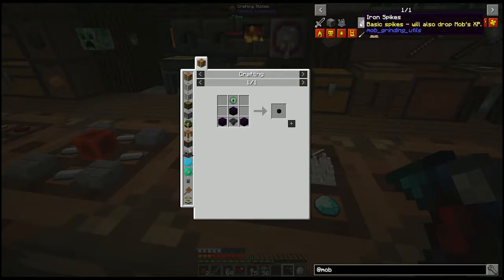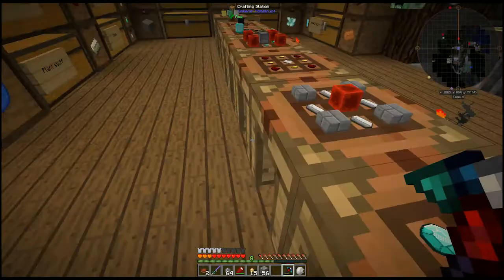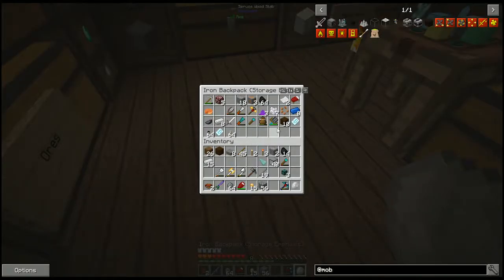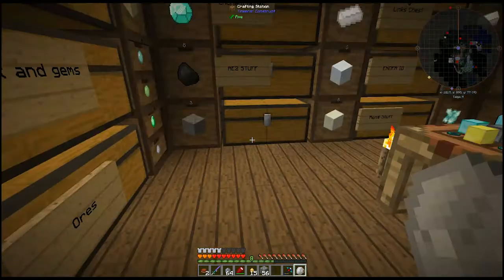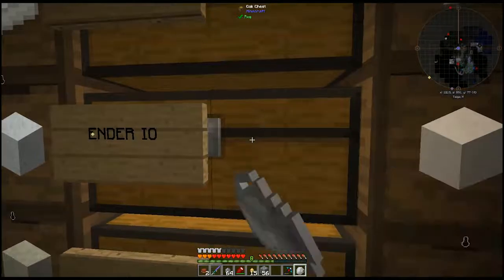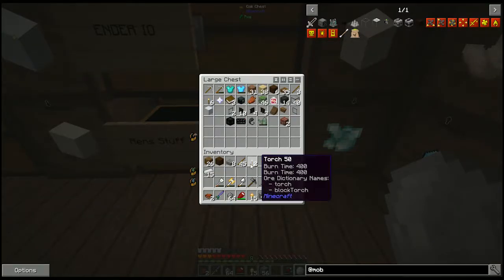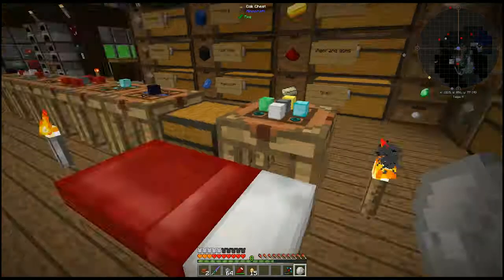We're going to make an absorption hopper so that we can get all the XP and items. It's also got a singularity tank which holds 32 buckets of XP, you can make an XP drain, and there are various upgrades - a width modifier, height modifier, distance modifier. In my bag we have an enderman spawner in a diamond chest transporter from the Chest Transporter mod. Let me drop some of this other stuff off in the EnderIO chest that we don't really need.